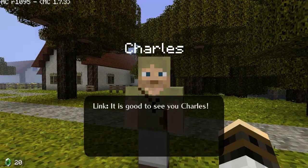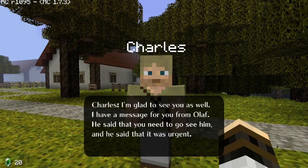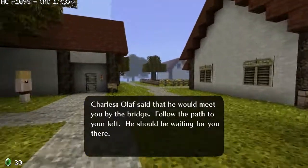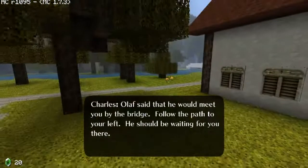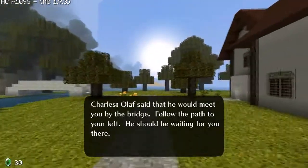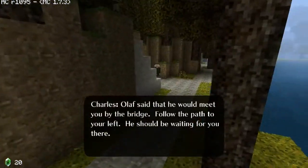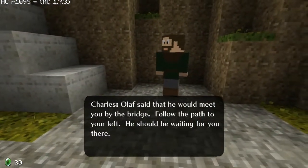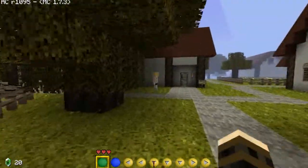Hey Link! It's good to see you, Charles. 'I'm glad to see you as well. I have a message for you from Olaf. He said that you need to go see him, and that it was urgent.' Okay, I'll go do that. Where can I find him? 'Olaf said that he would meet you by the bridge. Follow the path to your left — he should be waiting for you there.' Pretty self-explanatory. Thank you, Charles, I can take it from here.